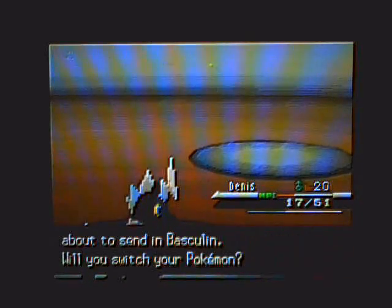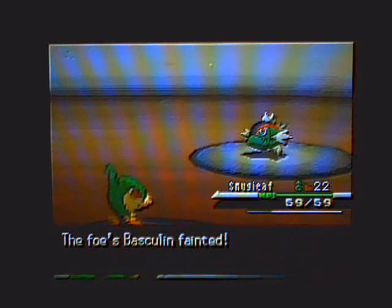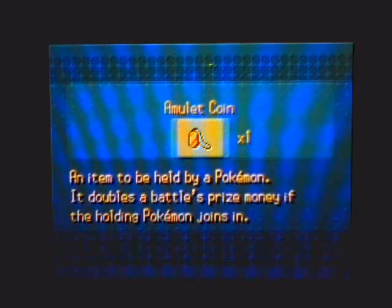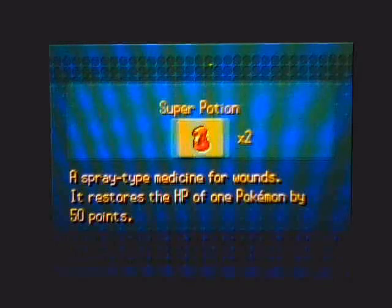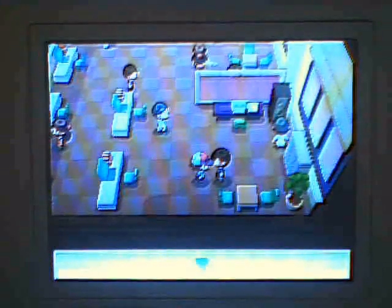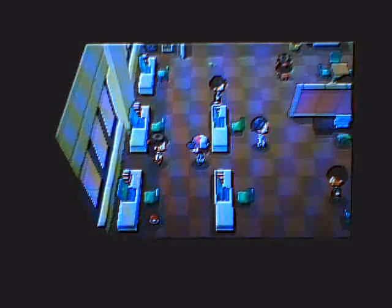I just have Dennis here killing these Basculins, which are water types that aren't really too great. I can hear my dog barking — that's crazy. They're very easy to take care of; they have two forms and I don't really know the difference between them. I have to heal up my Pokemon real quick because my Zebra took a little bit of a beating — they used Aqua Jet, which is basically a water-type Quick Attack. They honestly aren't too tough; potions should work fine.